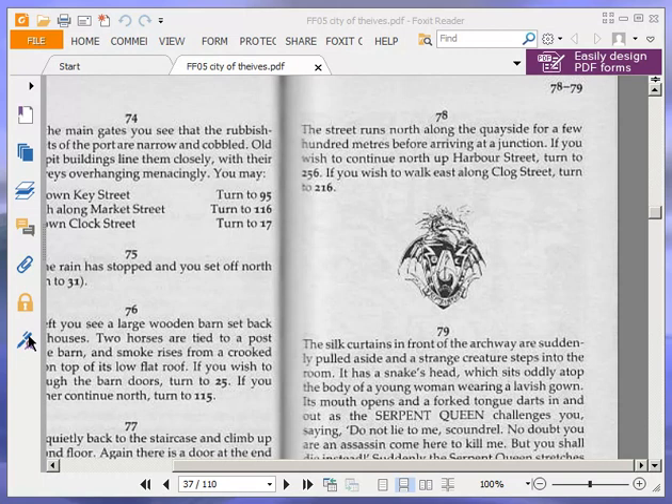The street runs north along the quayside for a few hundred yards before arriving at a junction. If you wish to continue north up Harbour Street, turn to 256. If you wish to walk east along Clog Street, turn to 216. We're going to continue north up Harbour Street, so turn to 256.